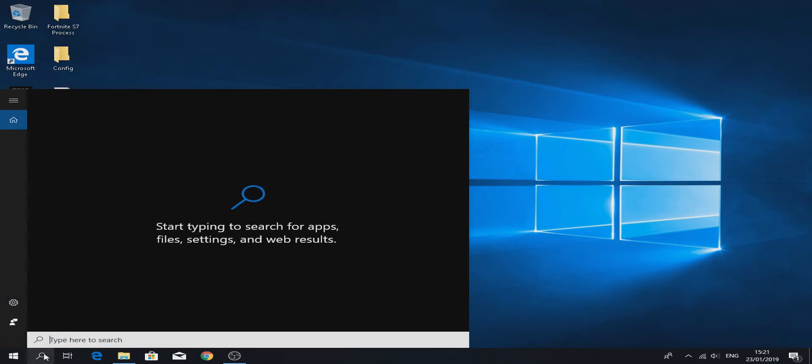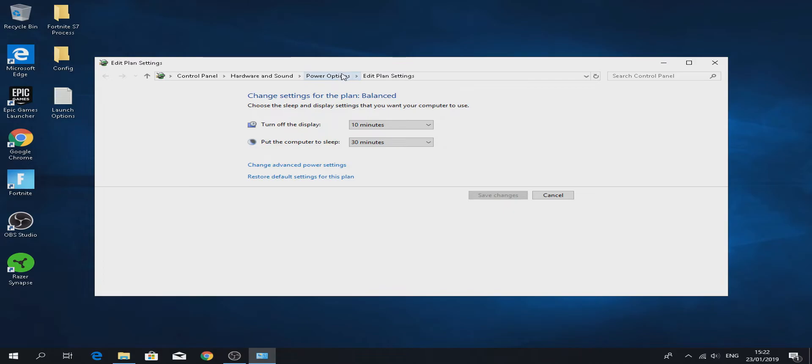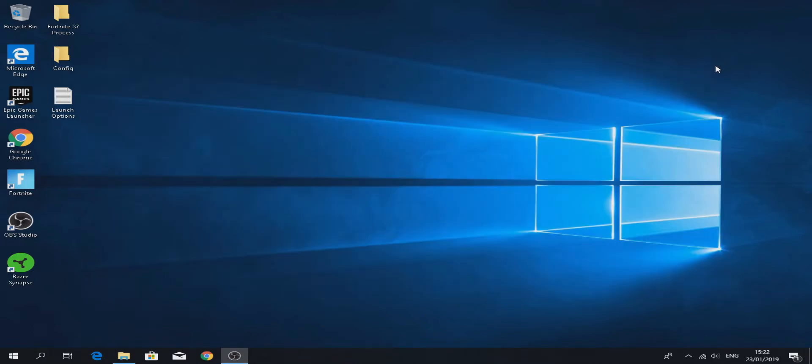Go to your search bar, click power options. I typed 'power op' and I already found 'Edit power plan'. Click on power options. You will see this option — it's automatically on balanced. You should click on high performance, then exit out of that.